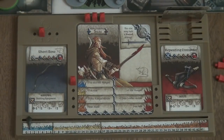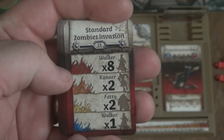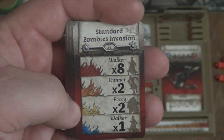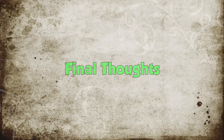The zombie spawn cards are very simple to understand. Each card shows what you spawn based on the highest experience level in the group - blue, yellow, orange, and red rows. The higher your experience, the more difficult the spawns become, making the game progressively harder as your survivors level up.